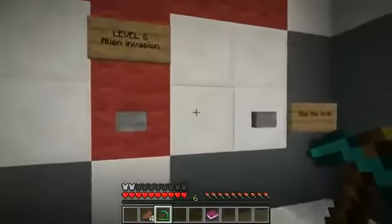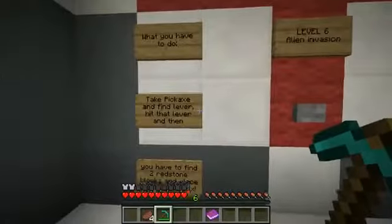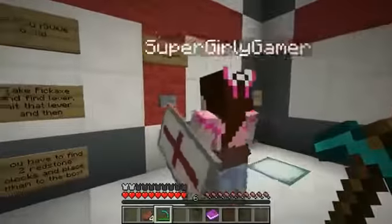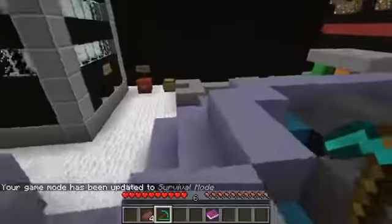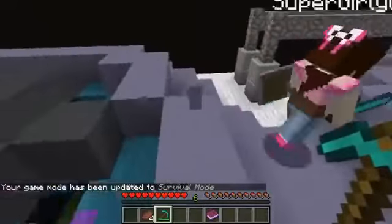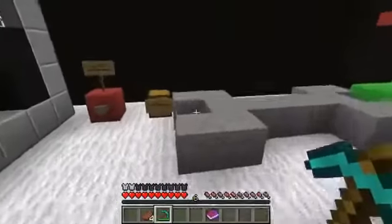So what one are we on to? Alien Invasion! What you have to do: take pickaxe and find lever, hit that lever, and then you have to find two redstone blocks and place them in the box. Okay, we got this. Let's do it. Alright, so is this an alien? Oh my god, it is! Look at it. Alright, this is going to be amazing.